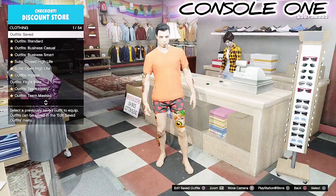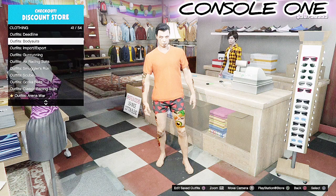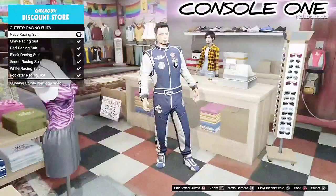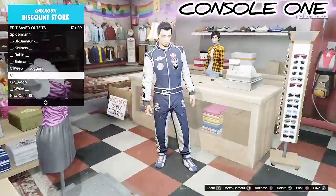Once I save on the merge spot, I go to the counter, go to racing suits, and choose the logos I want. I'm going to want the Navy racing suit, so I'll save the Navy racing suit on my C1 spot. For my C2 outfit, what I'm saving on C2 is going to be my C2 keep outfit.